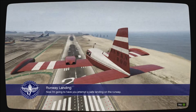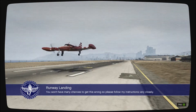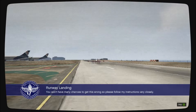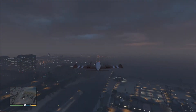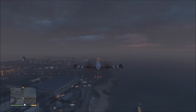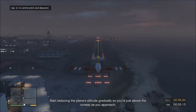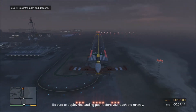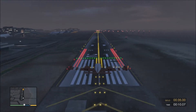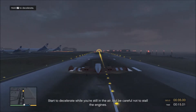Now I'm going to have you attempt a safe landing on the runway. You won't have many chances to get this wrong, so please follow my instructions very closely. Start reducing the plane's altitude gradually so you're just above the runway as you approach. Be sure to deploy the landing gear before you reach the runway. Start to decelerate while you're still in the air, but be careful not to stall the engines.